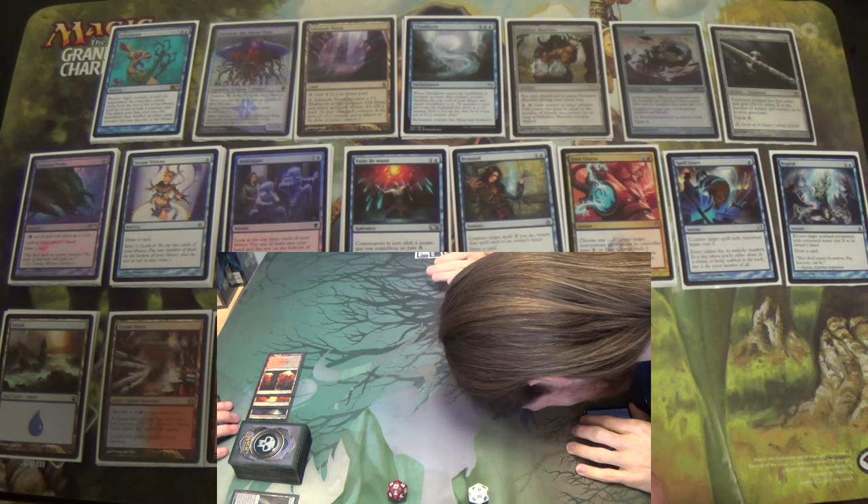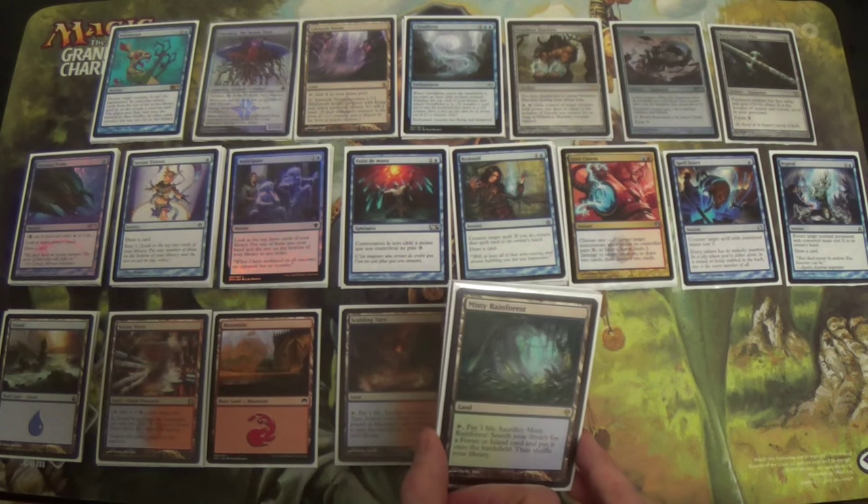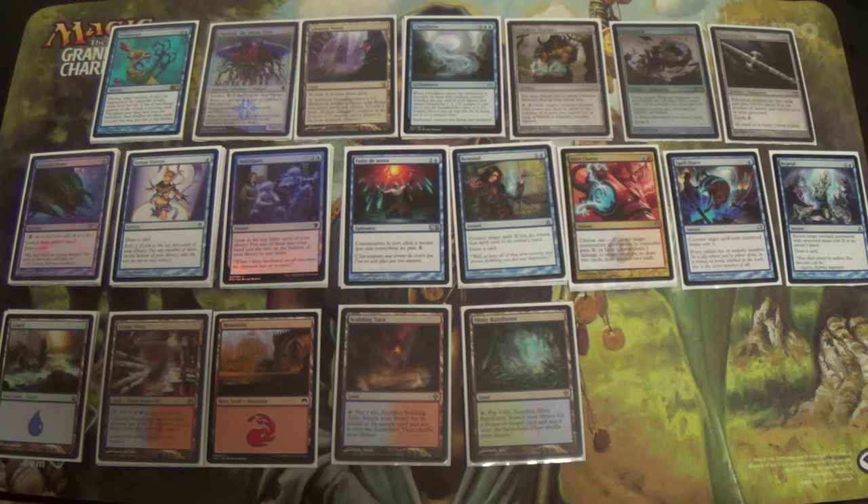Misty Rainforest gives us more chances to find Steam Vents, but it also does a couple of other things. It could make your opponent think you're on Temur Twin, which has its own advantages — they run Tarmogoyf and Ancient Grudge in the sideboard with flashback from green. Additionally, if they know Polymorph, they might think you have Misty Rainforest to go for Dryad Arbor, and they'll play around fetching into Dryad Arbor on turn four. So you might actually be able to trick your opponent.